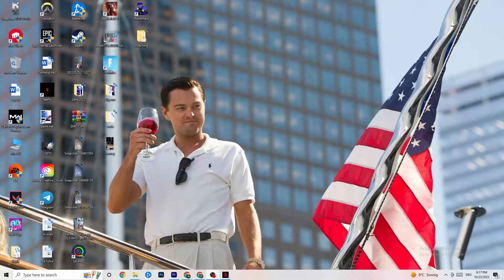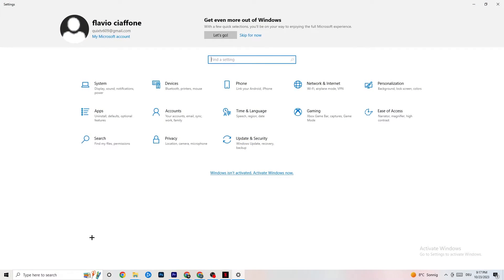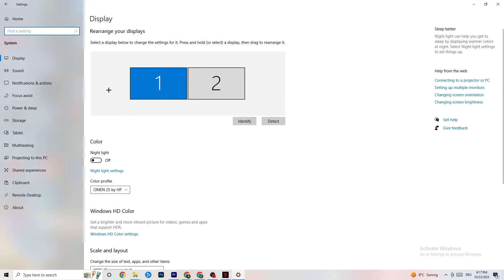The first thing I want you to do — if your game freezes, has FPS drops, or stutters — is navigate to the bottom left corner of your screen, click the Windows symbol, click on that, hit Settings, and go right onto System.